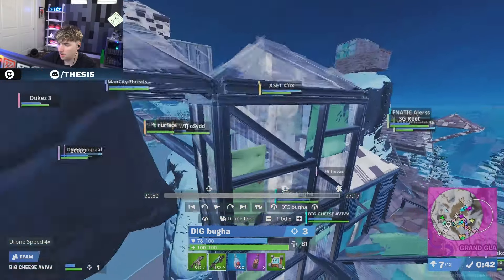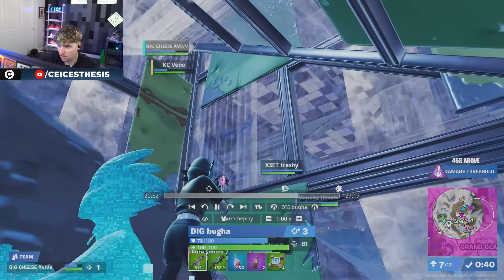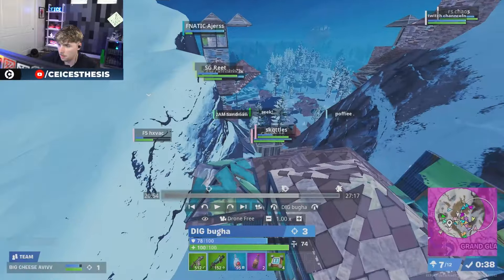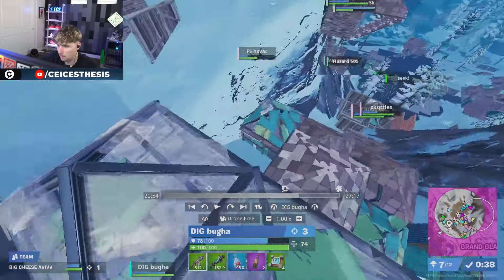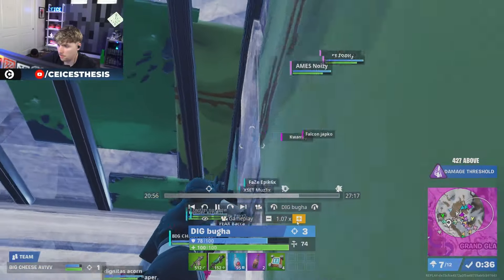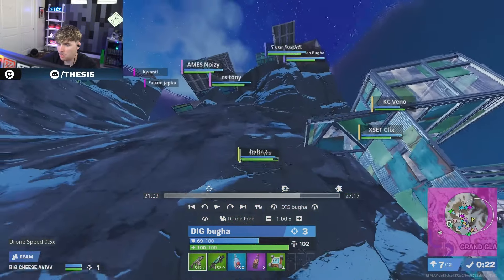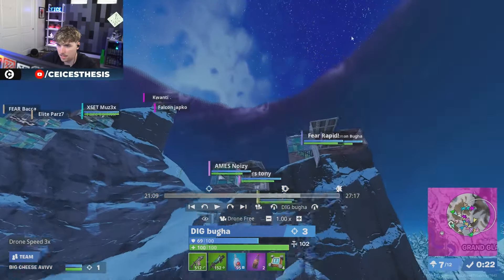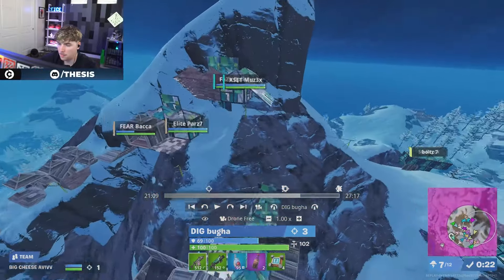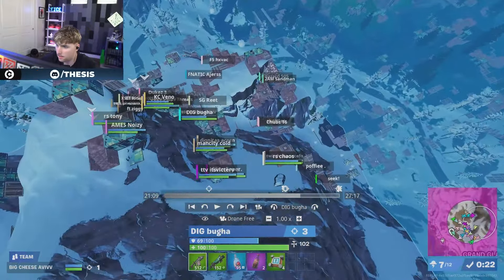Hill zones are notorious for thinking you're in but you're not actually in — so you've got to be really careful. Make sure you actually have good space in zone. Not only are you going to get pinched by the zone, but also by players above you, and more people coming in below trying to squeeze in. Hill zones are a mess. I'm actually really shocked they won this game — you'd think on these type of zones, especially Game 1 of FNCS, it would be one of these teams right here to win.